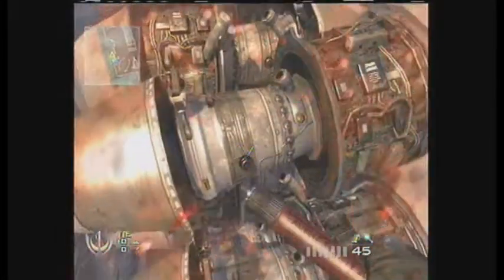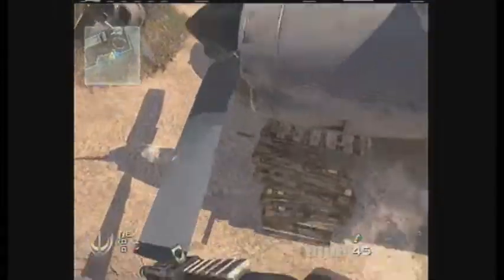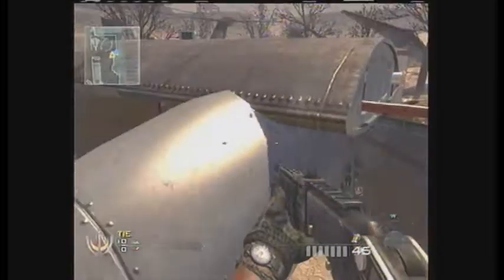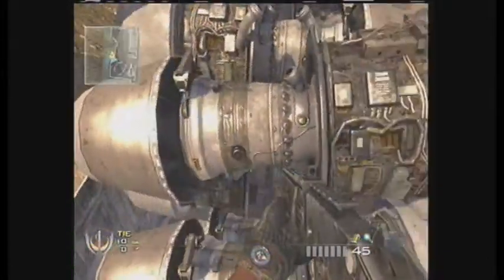You land on this invisible barrier and on top of one of the engine things. It's right next to the giant pile of engines, as you can see. Not much point to it, but it's just a cool little hiding spot, and you can get on the other part.